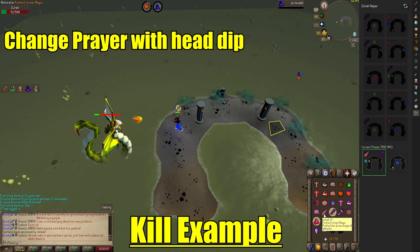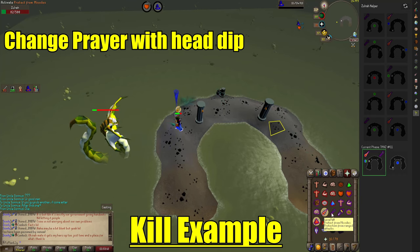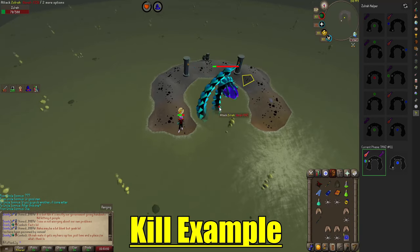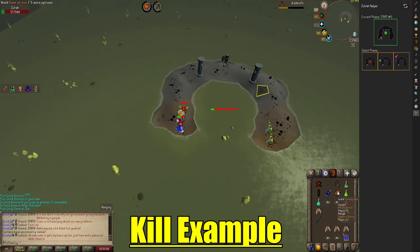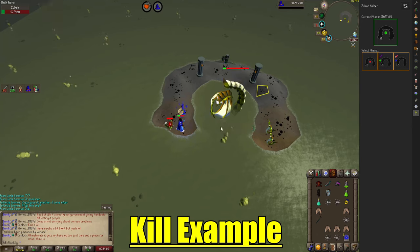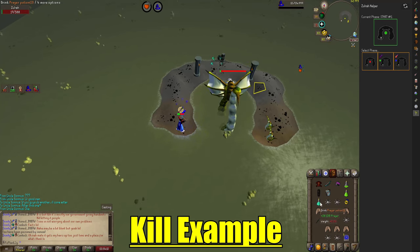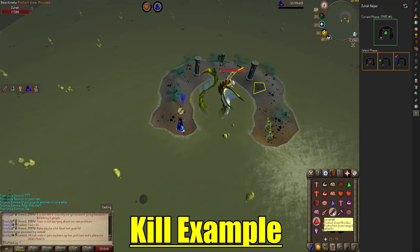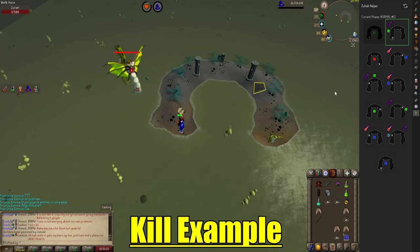Every time he dips his head, that's when you can click. Once you're through the whole rotation, just hit reset. The first one you always play range because it's green, and then you go through that whole flowchart again, just standing where you need to stand.